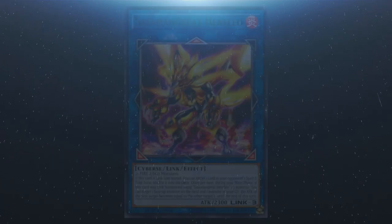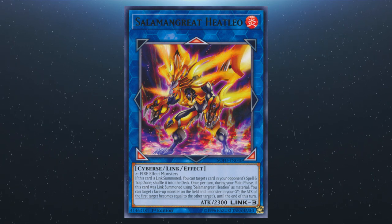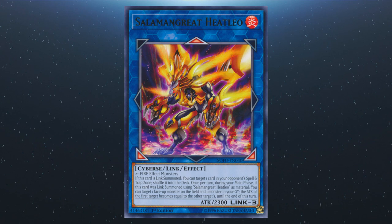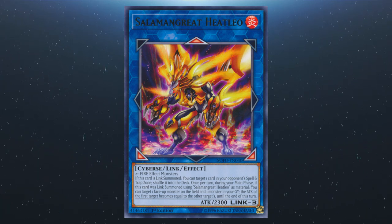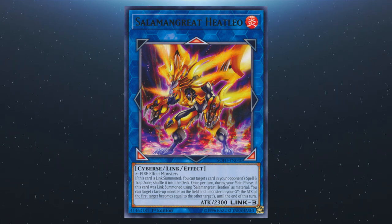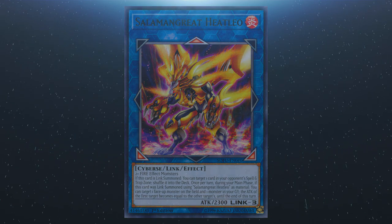We also have Salamangreat Heatleo. This requires two or more fire effect monsters. If this card is link summoned, you can shuffle a card in your opponent's spell or trap zone into their deck. Once per turn during your main phase, if this has been link summoned using Heatleo as material, you can make one face-up monster on the field have the same attack as one of the monsters in your graveyard until the end of the turn.